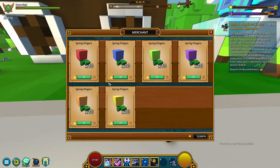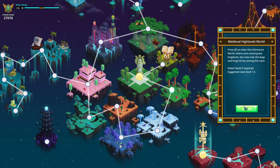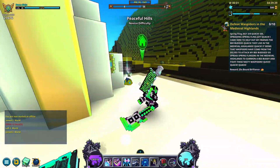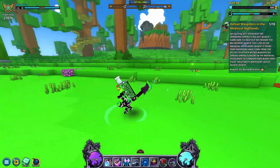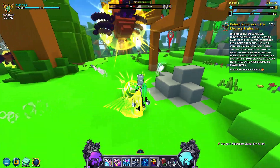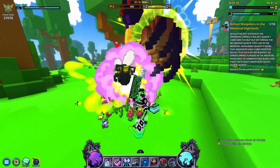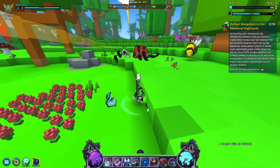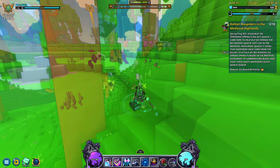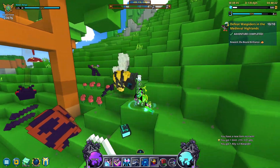After throwing 10 spring flingers, you have to defeat 10 waspiders in the medieval highlands, which requires you to have more spring flingers, so I just bought two sets of 10 in case my game crashes or something else happens. Head over to the medieval highlands and start looking for the event waspiders. When you come across these waspiders, you'll notice you basically deal zero damage to them with your normal attacks. In order to break the shield to allow you to actually do damage, throw a spring flinger at them and wait for your bee to destroy the waspider's shield. Once the shield is destroyed, you can actually deal damage to the waspider. Repeat this process until you've killed 10 waspiders to receive 25 bound brilliance and move on to the next step of the questline.